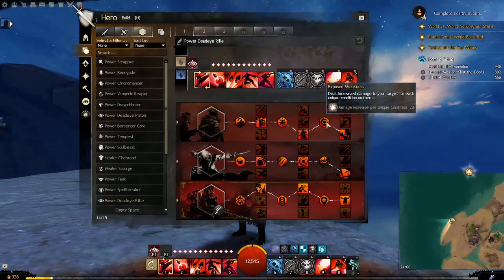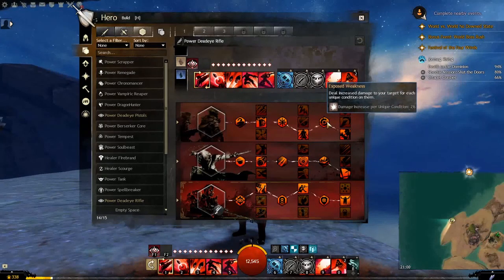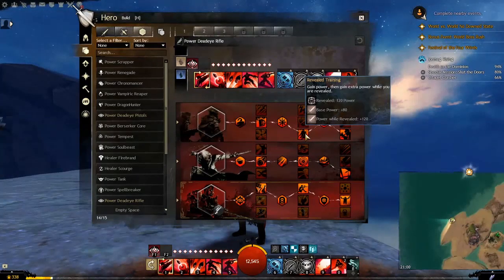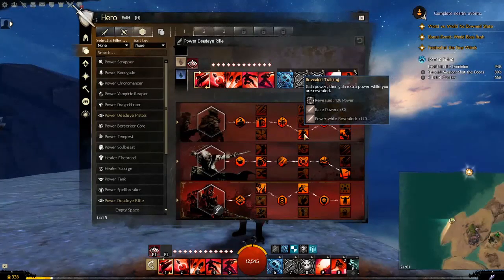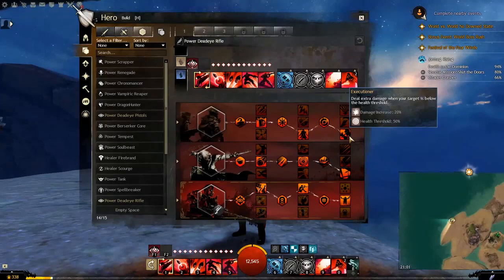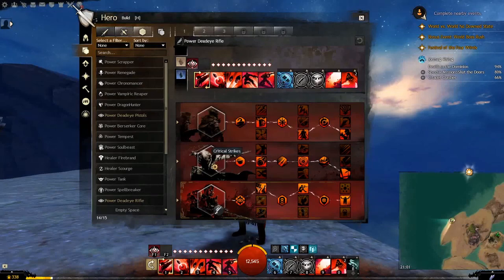Weakening targets when you poison them readies them for your power bursts — that's good. The next trait deals increased damage for each unique condition on the target; you've got weakness and poison, so that's another four percent damage. I've gone for gaining power while revealed — you constantly have the 80 base power, but with stealth utility skills your power drops in stealth, then as you come out to take your shot you get a boost of 120 instead. Finally, Executioner: deal extra damage when your target is below 50% health — an extra 20% damage to finish them off quickly.